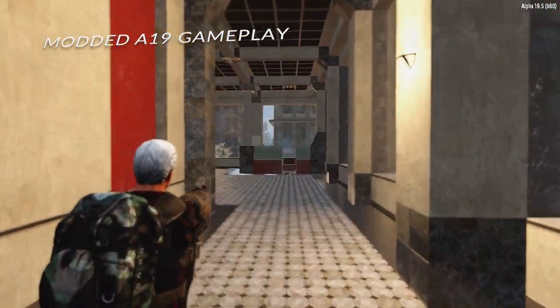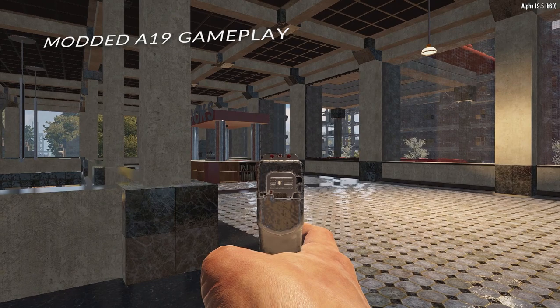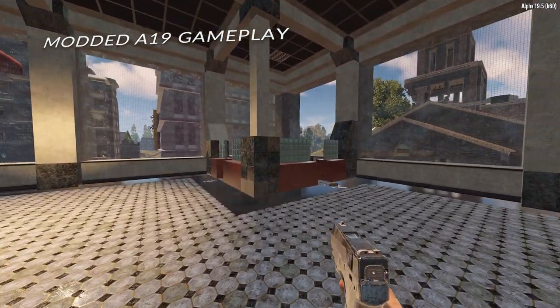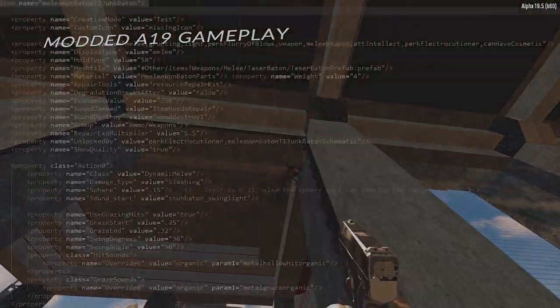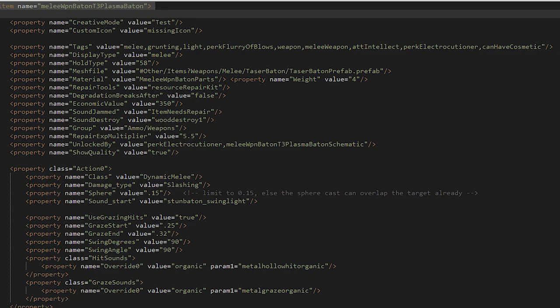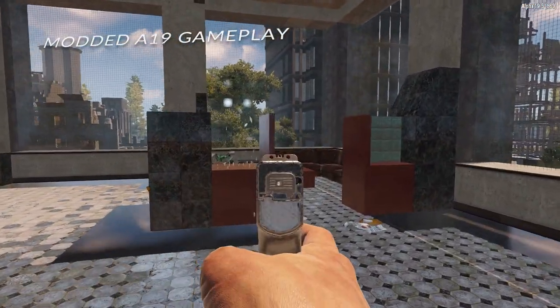There is also a new melee weapon coming — the pipe baton. For context, one of the worst weapons in 7 Days to Die Alpha 19 is the stun baton. It turns out the stun baton is a tier 2 weapon, and the new pipe baton is going to be a tier 1 weapon. So it seems we're on a path to getting a full set of batons for the Electrocutioner perk. I also found a reference in the game's files to something called the plasma baton at tier 3, suggesting we will eventually get a plasma baton to compete with the steel club and steel sledgehammer.